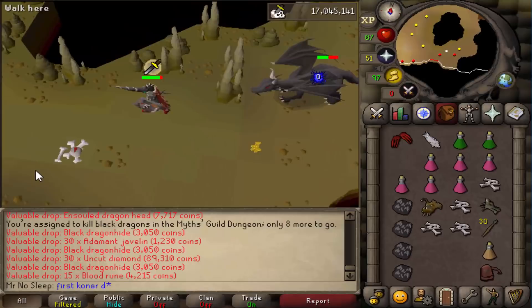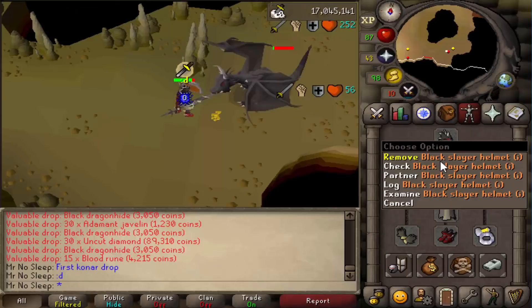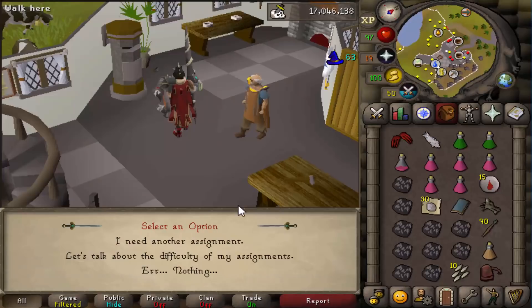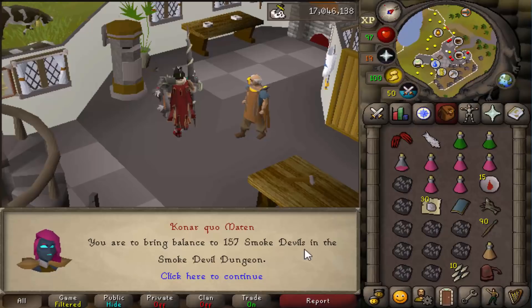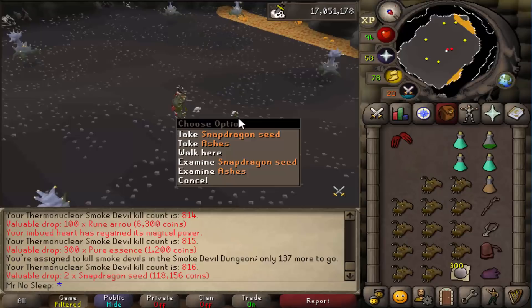After the Aviansie slash Armadyl task, I got a Black Dragon task in the Myths Guild near the Wrath Altar, and I received my first Konar drop - 30 noted uncut diamonds, about 90k. Ironmen can definitely appreciate these drops more than mains, especially the noted gems and noted pure essence, which really comes in handy on self-sufficient accounts.